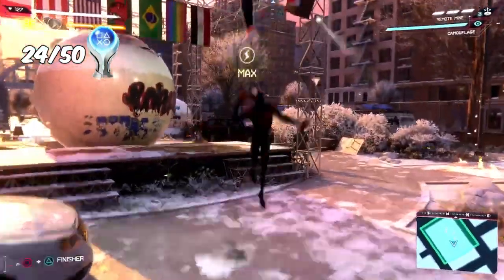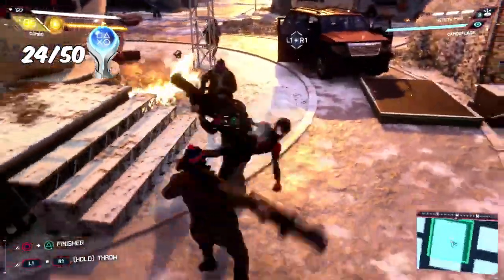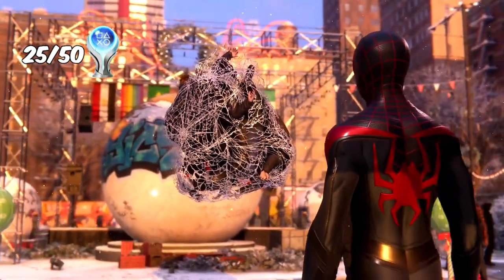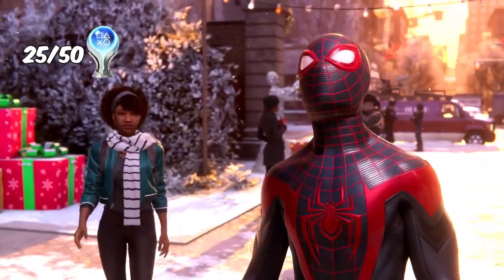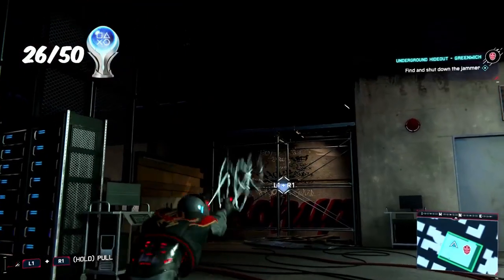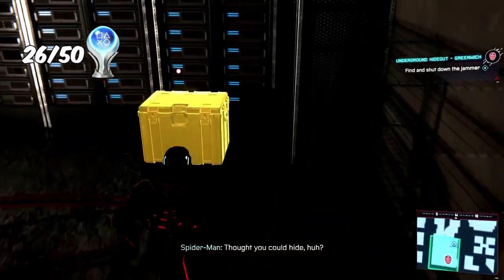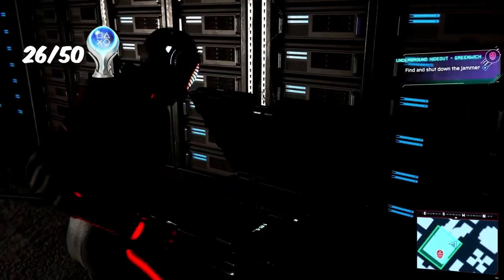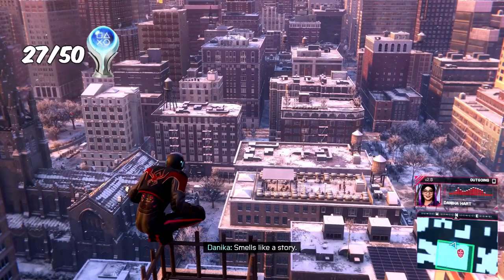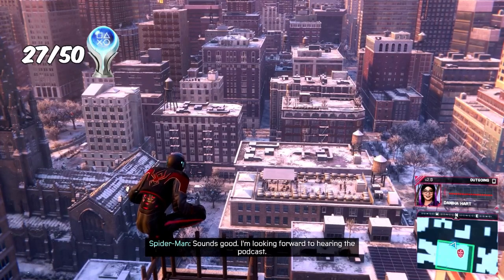Coming across countless waves of enemies, I performed a 100-hit combo for the trophy '100 Times Combo.' Beating those waves, which was also a side mission, unraveled a criminal conspiracy in Harlem for the trophy 'Come at the King.' I then collected the remaining underground caches for the trophy 'Salvager,' and shut down all underground hideouts for the trophy 'Underground Undone.'